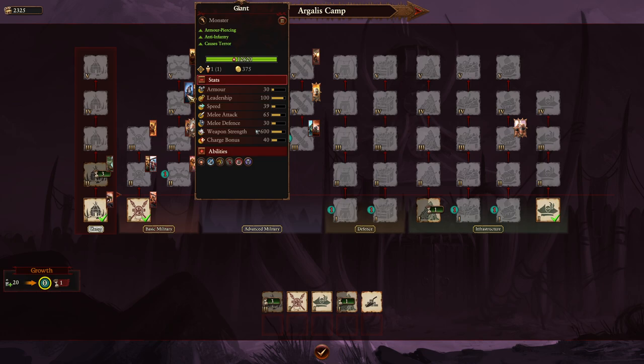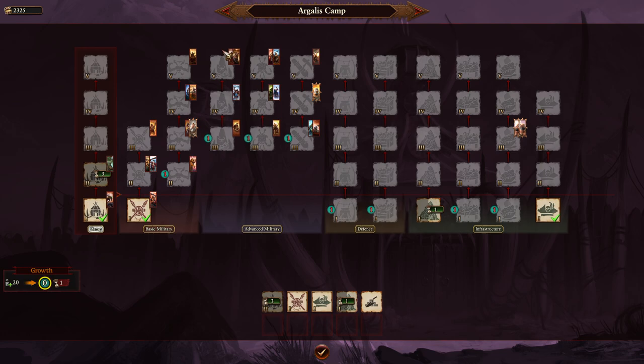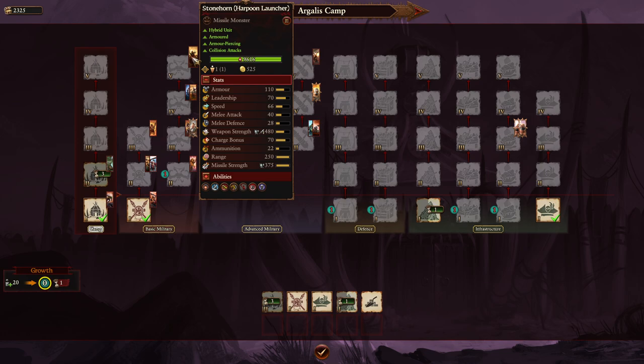At the top of the monster line you have the Stonehorn with Harpoon Launcher — an artillery unit on a Stonehorn. It functions similarly to Lizardmen dinosaurs with artillery, hits from good range, does good damage, and the stats don't go down compared to the regular Stonehorn. As long as it has ammo it won't charge into melee, but with the range it doesn't need to.